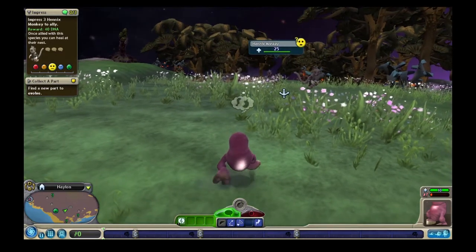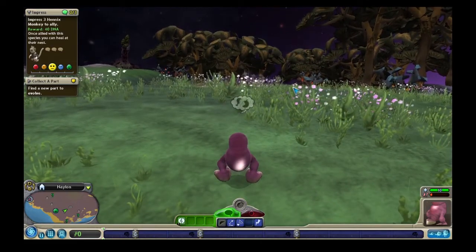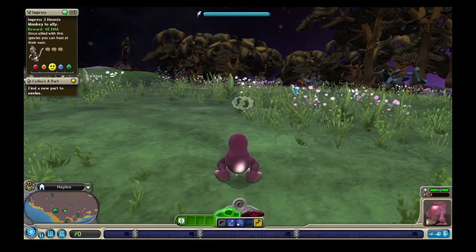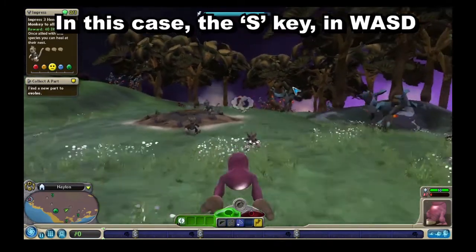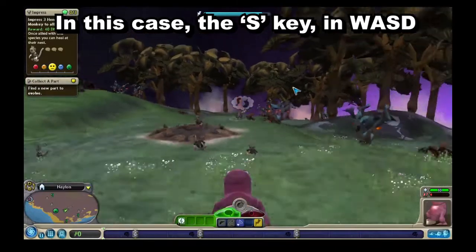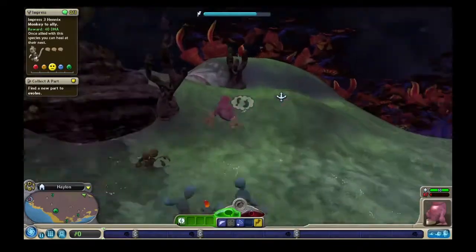All you need to do is get a creature with wings and the sprint ability, and while you're in the creature stage select a random creature like I have here. Then activate sprint, press spacebar, then alternate between the key that makes your creature move backwards and the spacebar. Eventually you build up speed, then hold forward and your creature should just jettison off like this.